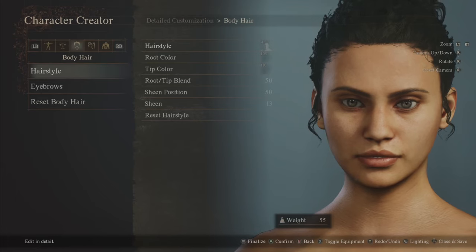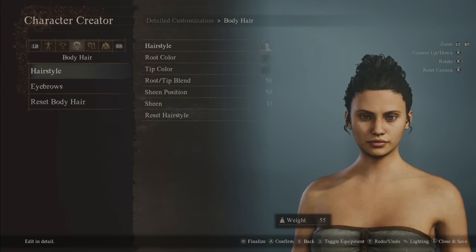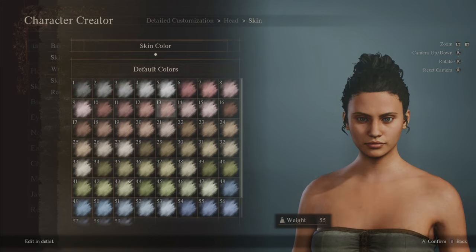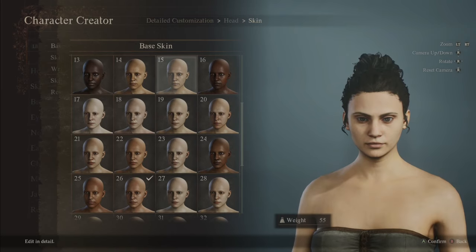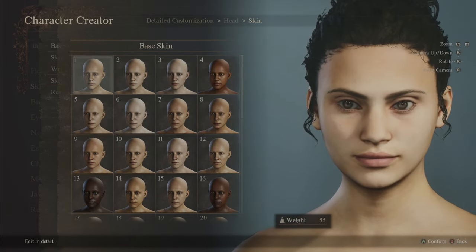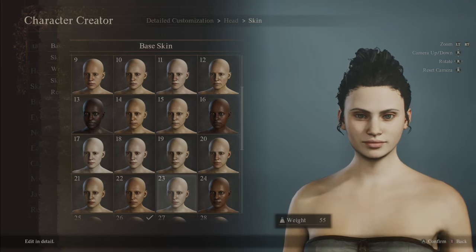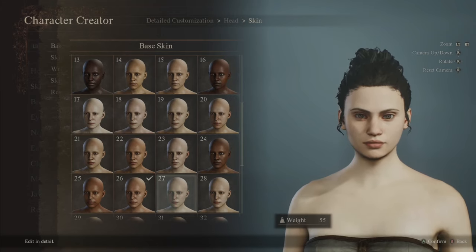Since she's going to be a porcelain doll, we want to make the skin as porcelain as possible. Go to skin base, skin — this is going to be a little fiddly. We need to change the skin color to number 5, and that's when we start to find that porcelain look. This is as pale as she can go.